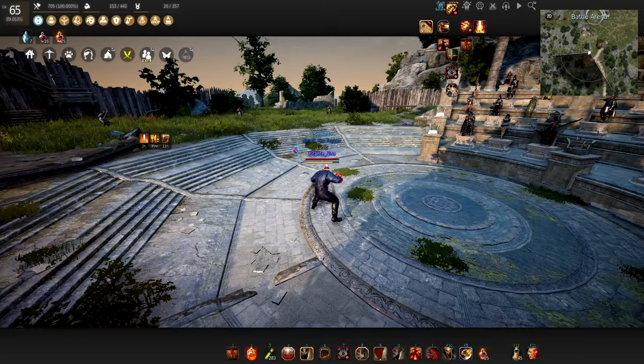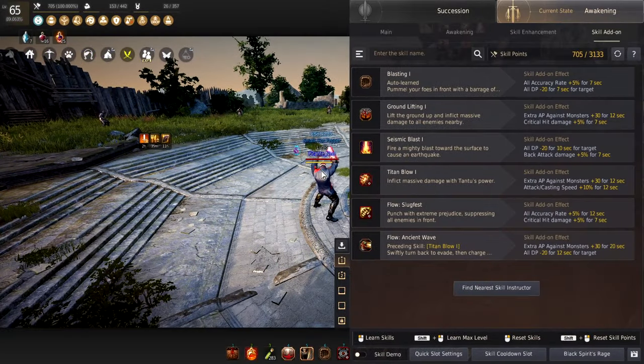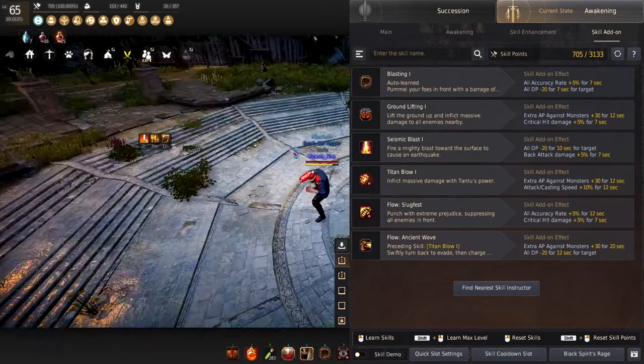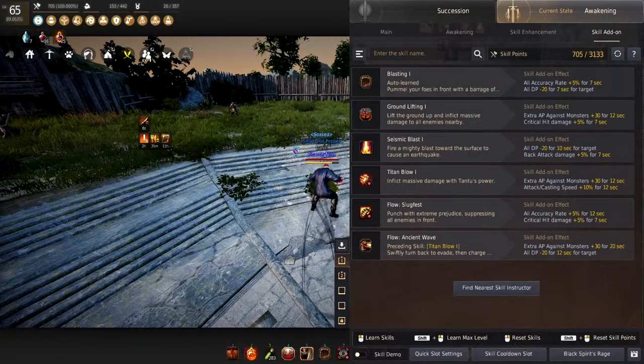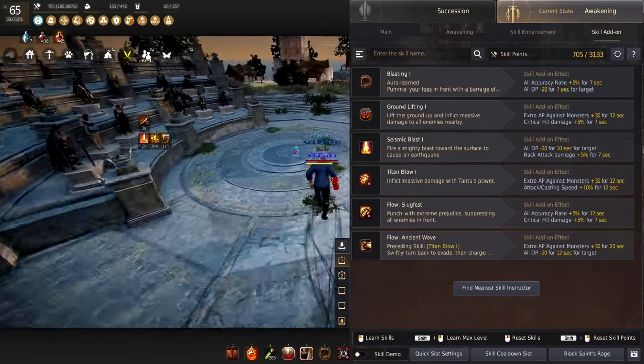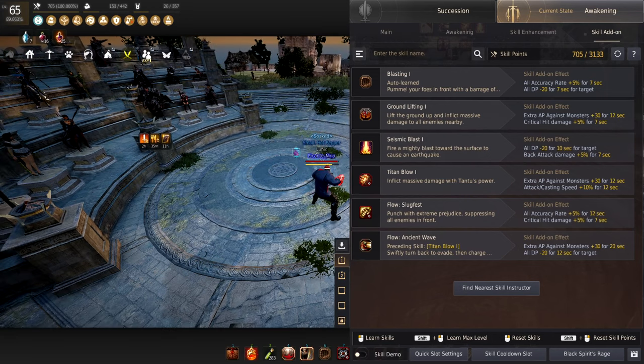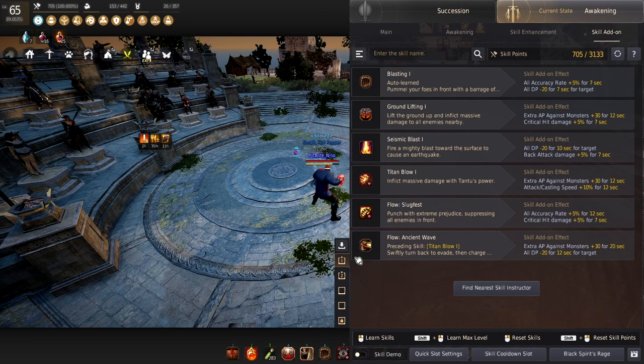Let's jump right into skill add-ons. These skill add-ons are a lot easier to use than they were previously because all the skills were tied to a different kind of stack. Now they all inherit the same stack regardless of the skill, which makes it a lot easier — we can just pick the best stacks we want and put them on the skills we use the most. For Blasting, I like to use the 5% for 7 seconds and then DP minus 20, which makes the mob squishier, and if you're having accuracy problems, there you go.